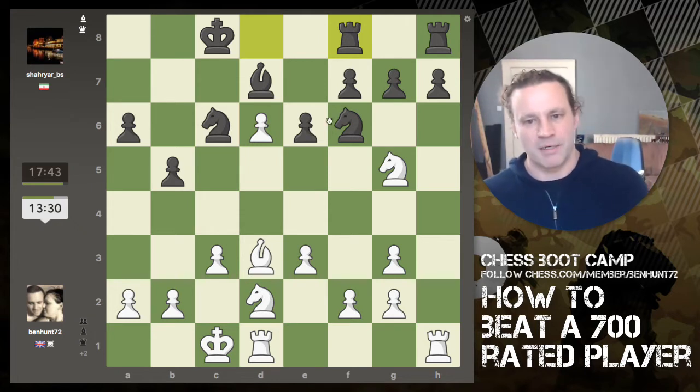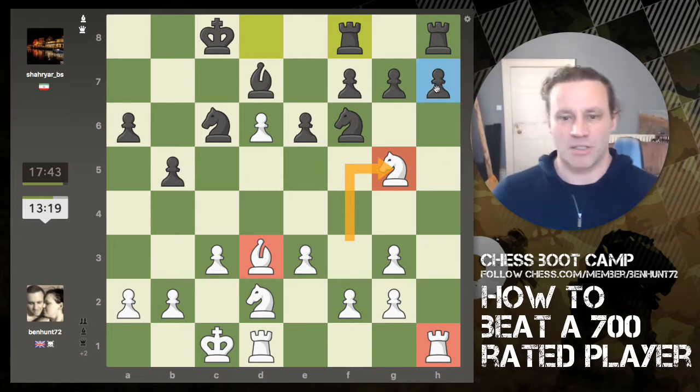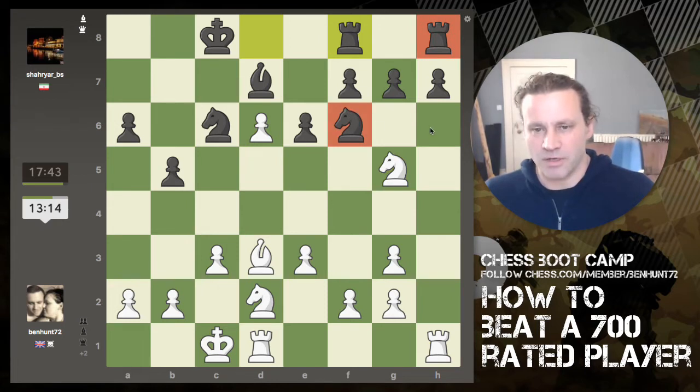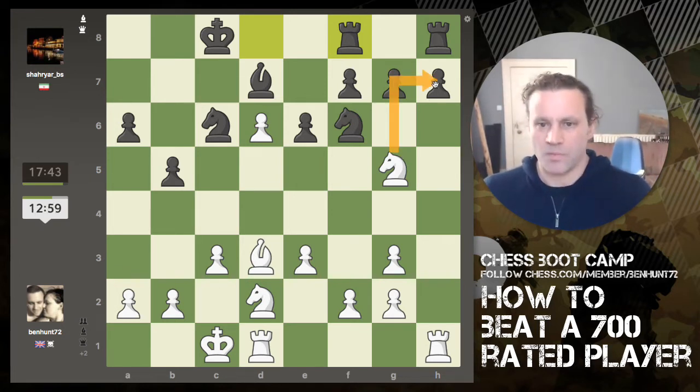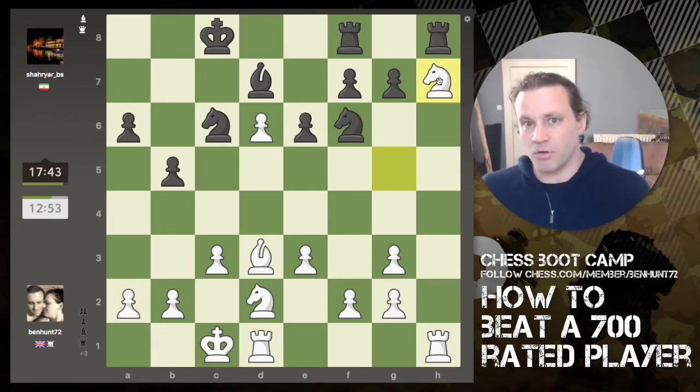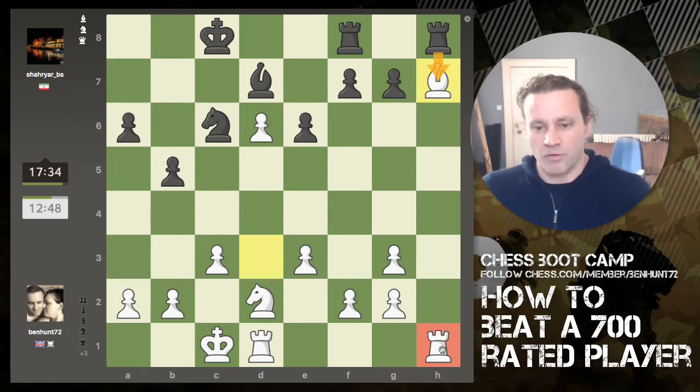By moving the knight there I now have three attackers against h7. He's got two defenders. Very important: if attackers and defenders are equal, generally the defender is okay and the exchange shouldn't go ahead — obviously it depends on the value of the pieces and the order of capture. But here, if knight takes and knight takes, I've got rook takes, rook takes — basically I'm going to win the pawn. If he wants to capture with a knight then I recapture with the bishop, and he really shouldn't recapture with the rook.